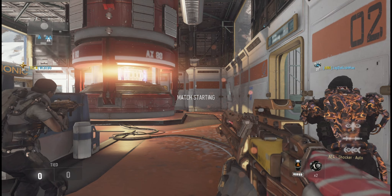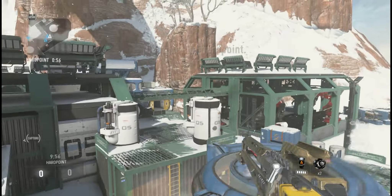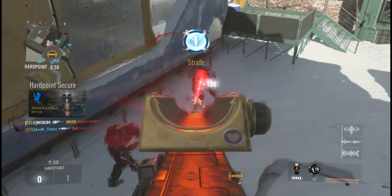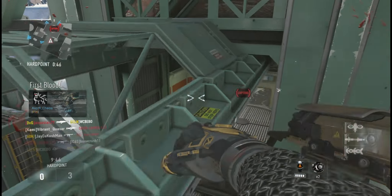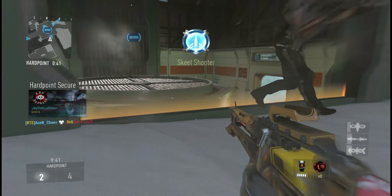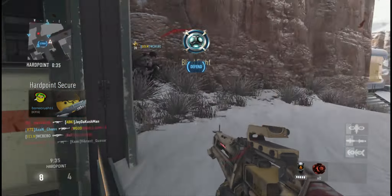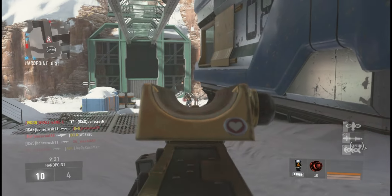What is going on guys, welcome back! Today we're looking at something awesome. Sledgehammer gave us a whole bunch of new gear, new personalization packs, more stuff in advanced supply drops, and a new weapon called the M1 Irons. Everything launched today, and alongside the M1 Irons, Sledgehammer tweeted out a whole bunch of new stuff that got launched as well.